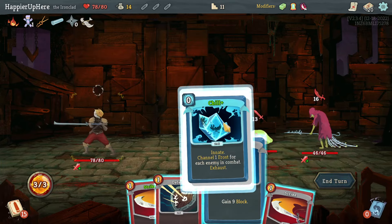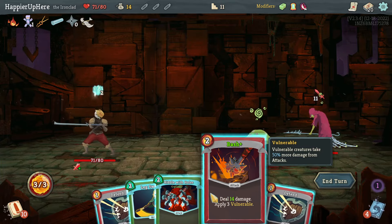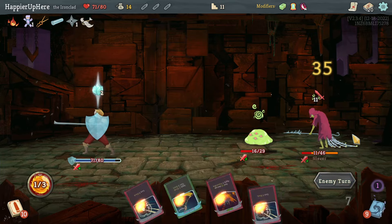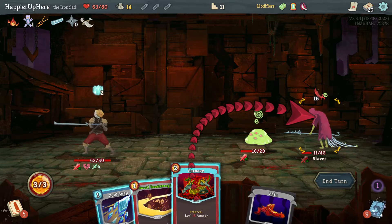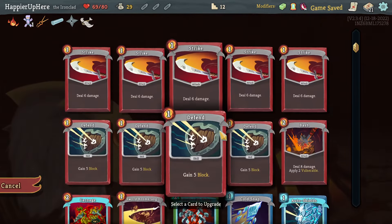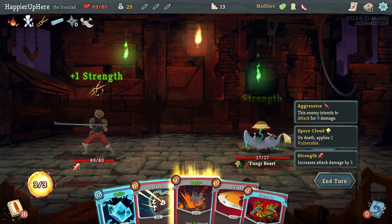Act two is going to be hard with all the extra strength enemies will have. Let me do Riddle with Holes — I'll accept the damage, I should have played a defensive card. I can kill with Carnage and Sword Boomerang. Halt, Rebound, Pummel Strike — Pummel Strike seems like a good card draw card, let's take it. Leg Sweep might be a great upgrade for the upcoming boss — the extra turns of weakness and block might be really useful. Still would like to get a Disarm if I can.